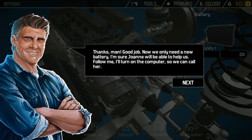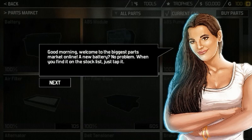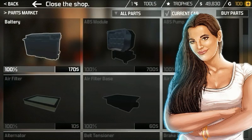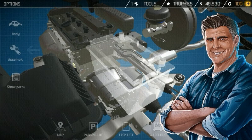The character says: 'Thanks man, good job. Now we only need a new battery. I'm sure Joanne will be able to help us. Follow me, I'll turn on the computer so we can call her.' Tap this button to change the view — okay, to the parts market. There's Joanne: 'Good morning, welcome to the biggest parts market online. A new battery? No problem — when you find it on the stock list just tap it.' Tap on the battery, confirm the purchase — $170. Close the shop. Great, the delivery has arrived. Tap the wrench to switch the view mode.